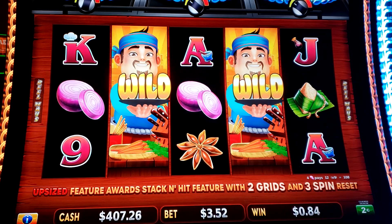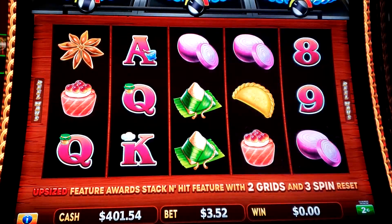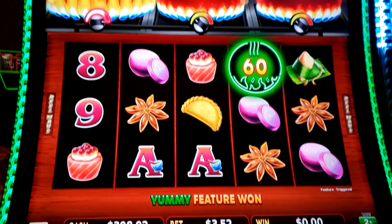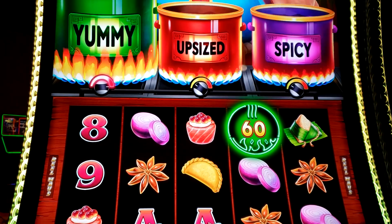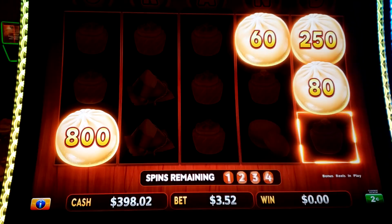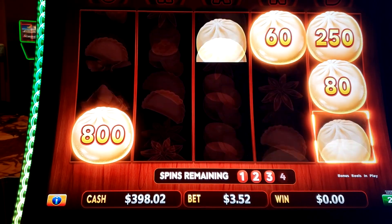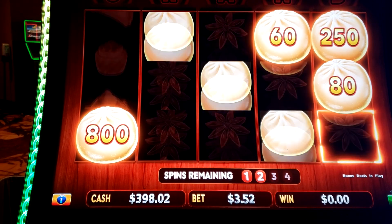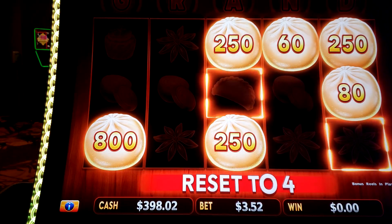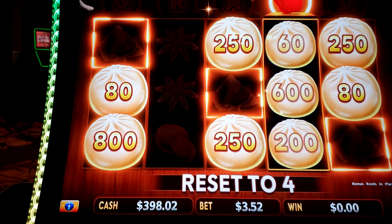We got some onions. Got the yummy — yummy order. Let's see what the yummy order is going to bring us. Come on, lots of spaces open. There we go — three sets back to four. Here we go, quarter up. Quarter up.